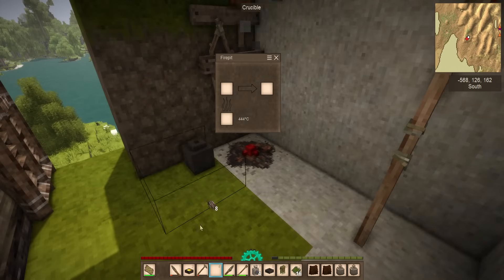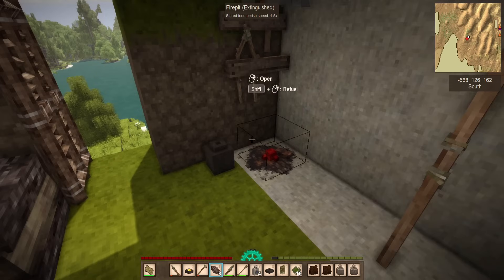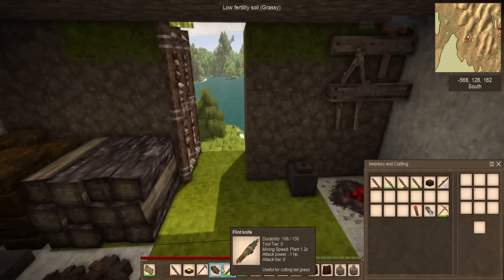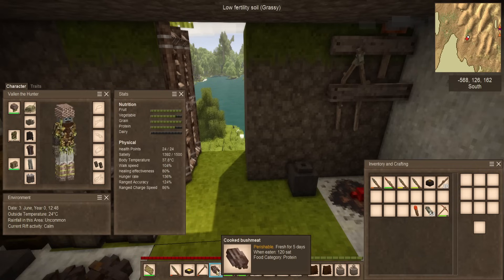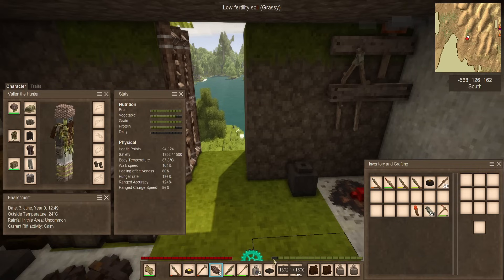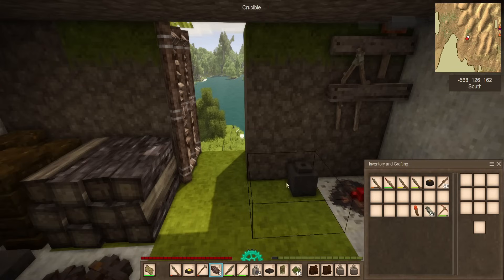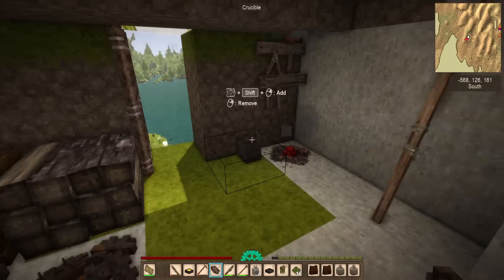I now have some cooked bushmeat — a 10 to 8 ratio. That's actually better than I had remembered it being. I now have a source of protein for a bit, even if it isn't that saturating. It does 120, which is 1.2 of these — so it's not a lot, but it should help me get my protein back up. I've got plenty of other pots of cooked food, it just all wants to spoil pretty easily, which is the sad part.